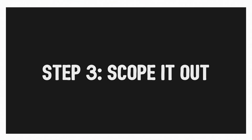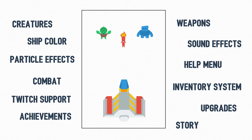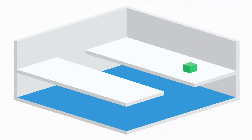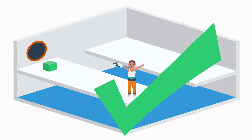Step number three: scope it out. Define what you will prototype, and focus first on what makes your game new and fresh — you can worry about everything else later. For a real world example, take Valve's 2007 classic, Portal. Portal is all about using portals to solve puzzles. In most other ways, Portal is a traditional FPS. If you were prototyping Portal, you wouldn't build a brand new FPS engine; you would use an existing engine so you can focus on proving out the portals.